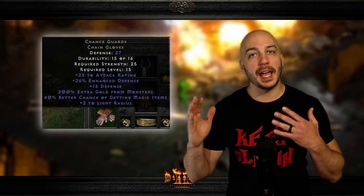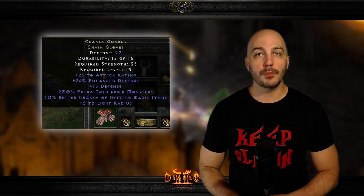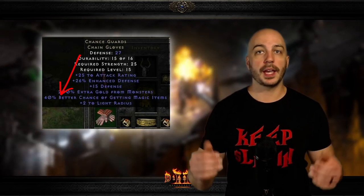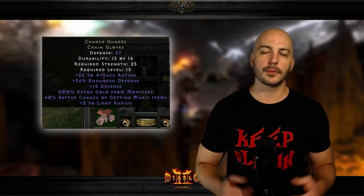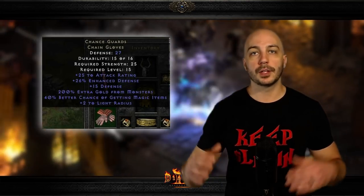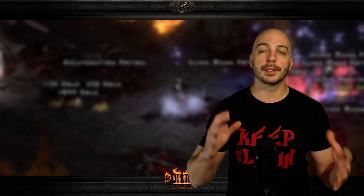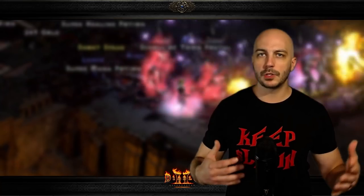Number four is a glove that every single magic finder knows and loves, and these are Chance Guards. They don't necessarily have a ton of stuff to help out your character with the exception of one very important thing: up to 40 percent better magic find. At the glove slot specifically for casters, a lot of times you'll throw on gloves to get some faster cast rate, but if you have a character that's more end game or strictly trying to get more magic find, you're going to want Chance Guards — they are the most magic find you can get on a glove in Diablo 2 Resurrected.